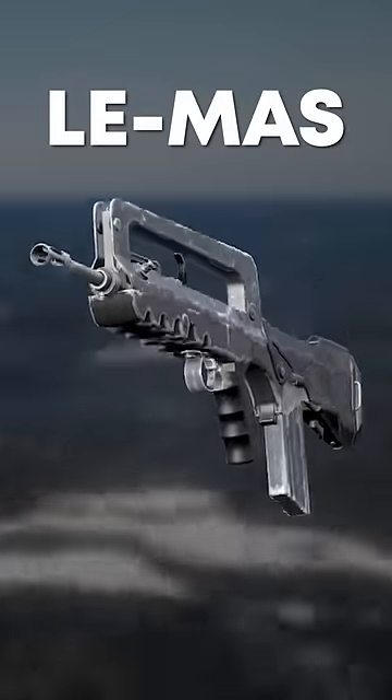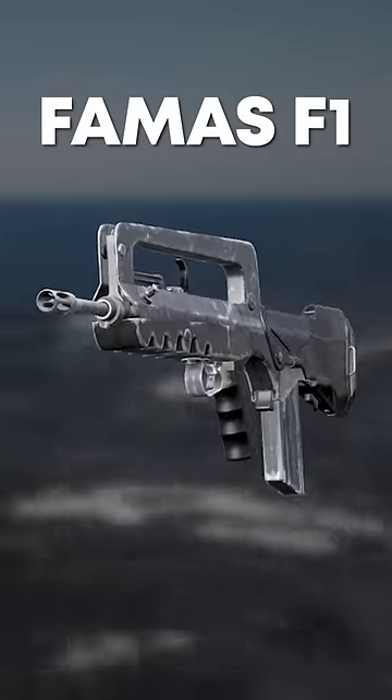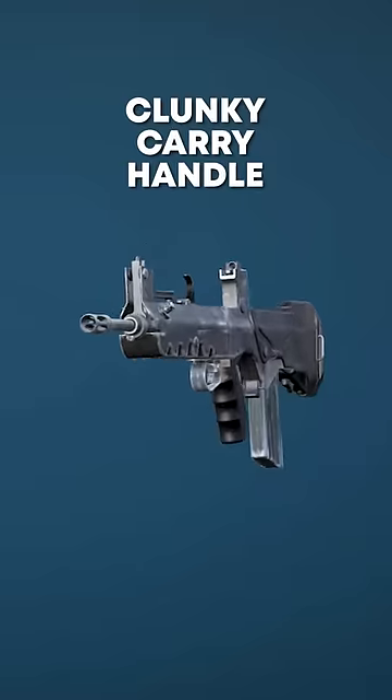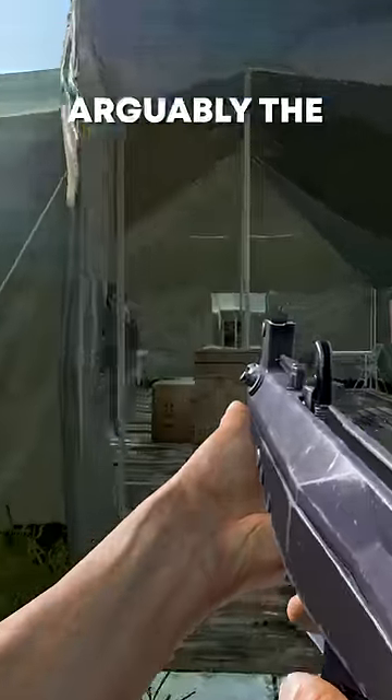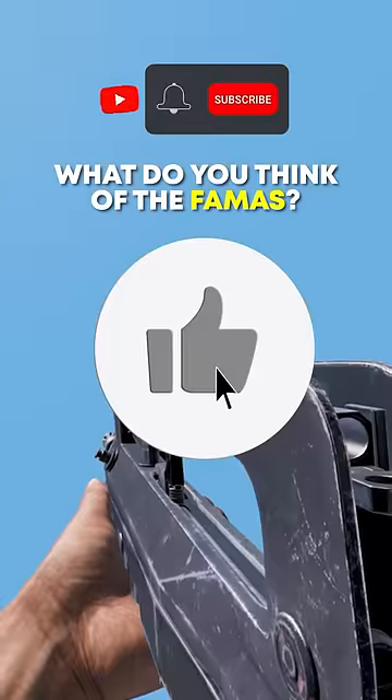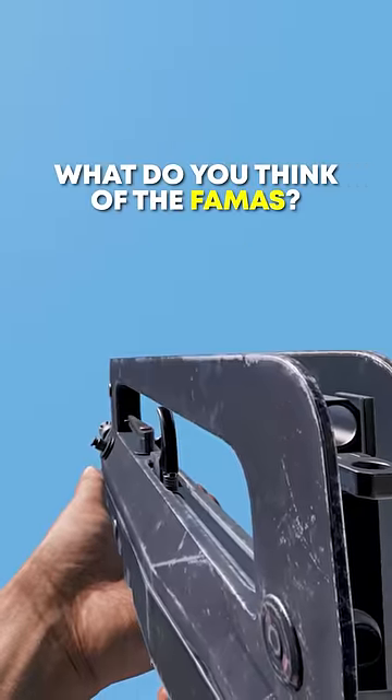The game calls it the LIMAS but it's based on the FAMAS F1, and I have some good news. You can use a hacksaw to saw off the clunky carry handle and turn the FAMAS into arguably the best close-quarter gun in the game. So like the video, subscribe, and comment your thoughts on the FAMAS.